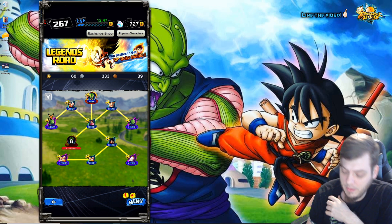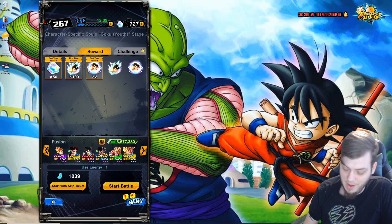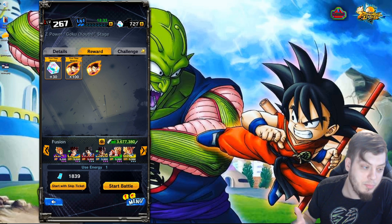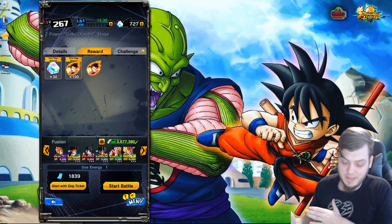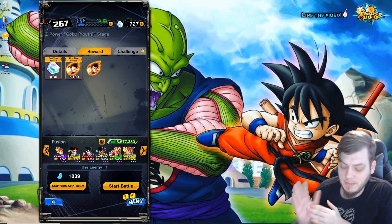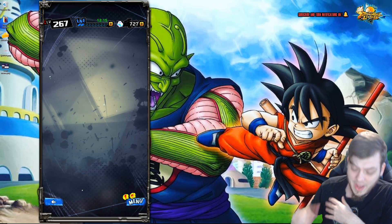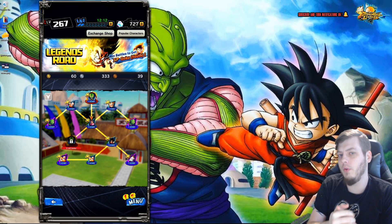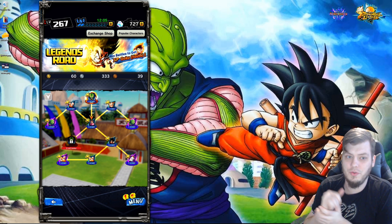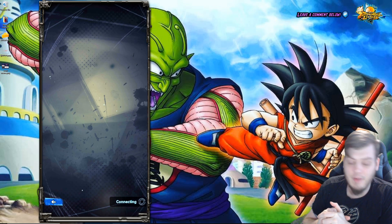If you're going strictly for Z power, rising souls, or super souls, I don't actually recommend farming the coins. You can farm all of the essential stuff for Kid Goku directly from the stages without needing the coins at all, which is great because the coins drop on stages that do not drop Z power, rising souls, or super souls — so there's no real way to farm both at the same time.